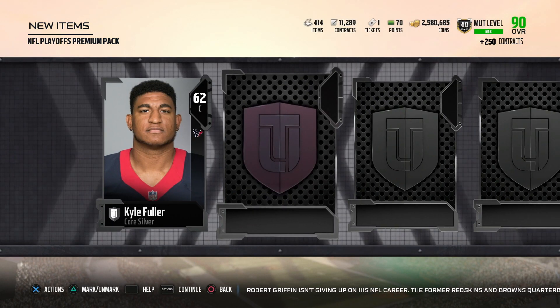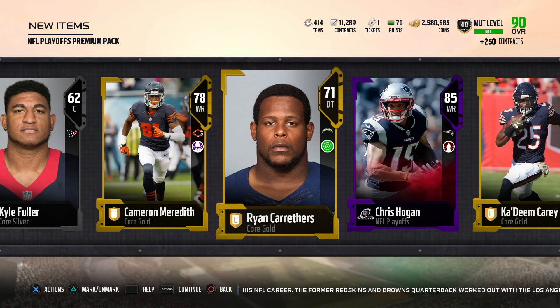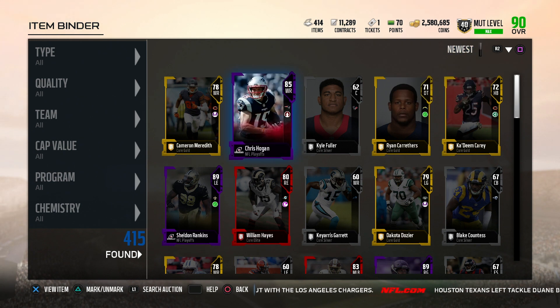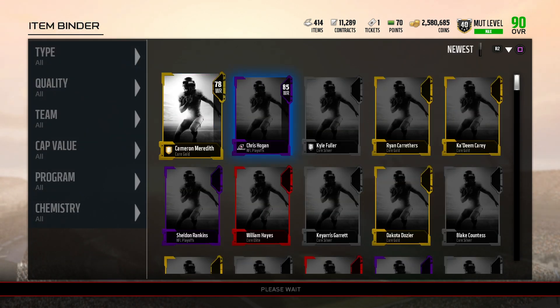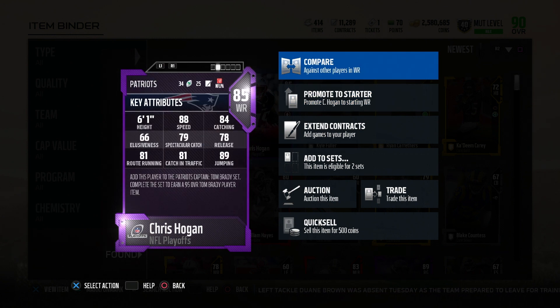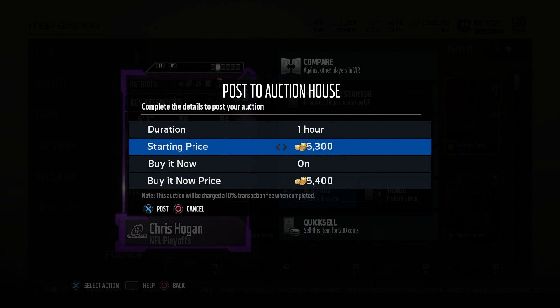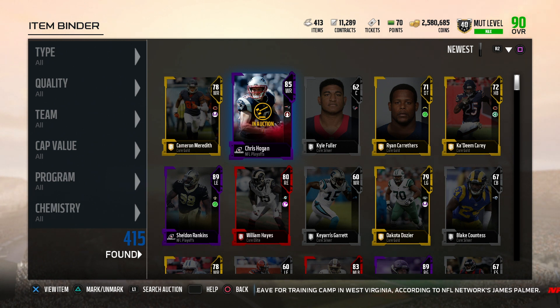All right, on to the next pack. Come on man, I need like a 90 or above — give me a 90 or above. And we get a Chris Hogan — I'm pretty sure he's going for like 5k or something. Let's see what we picked up and how much they're going for. Hopefully that 89 overall is going for at least over 100k. Yeah, Adam Thielen — just like I thought, 9k. That ain't bad; I'm gonna sell him. He's got 88 speed, 84 catching, 66 elusiveness, 79 spec catch — it's an alright card. If you've got a budget squad he'd be a decent pickup. 88 speed is not bad — put him up for 8,900.